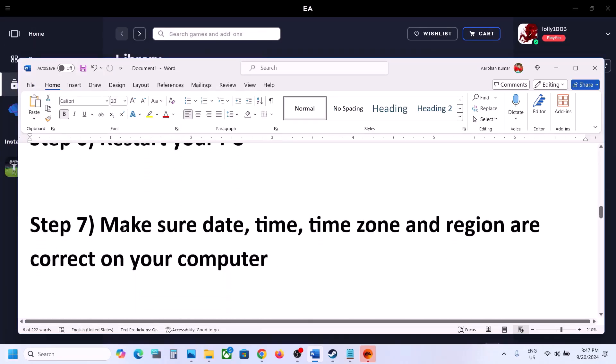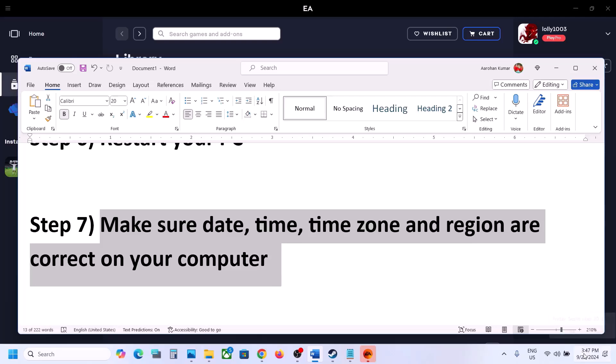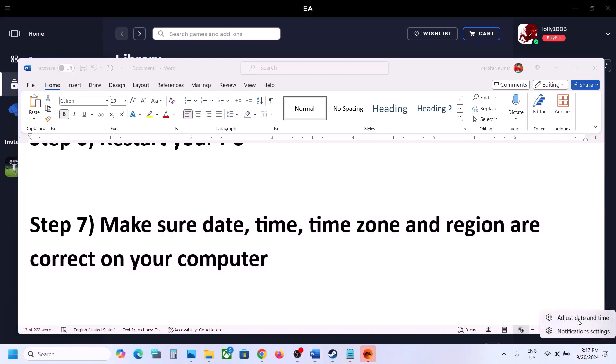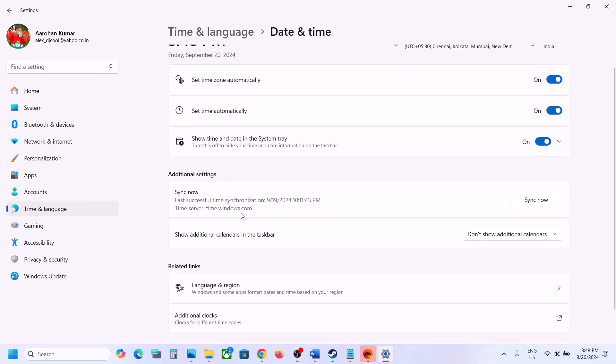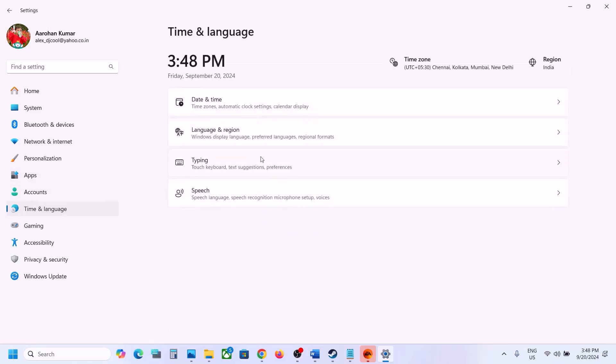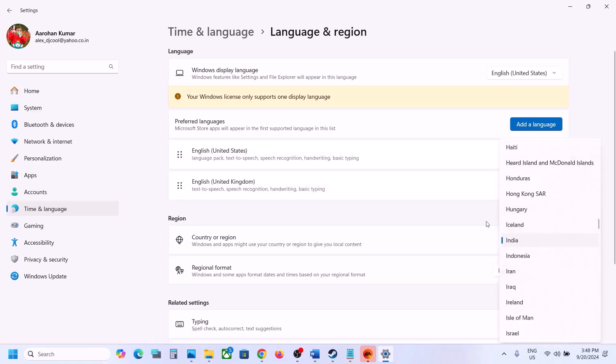Next step: make sure date, time, time zone, and region are correct on your computer. Right-click on the date and time in the bottom right and click 'Adjust date and time.' Make sure 'Set time zone automatically' and 'Set time automatically' are both on. Scroll down and click 'Sync now' — if you receive errors in red, click Sync Now multiple times. Once synced, go to Time and Language, then Language and Region, and make sure your country is correctly selected.